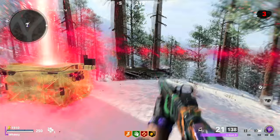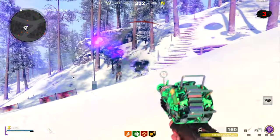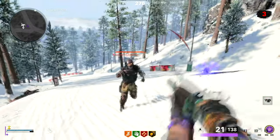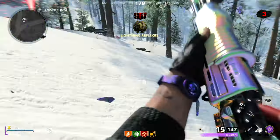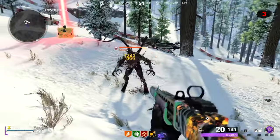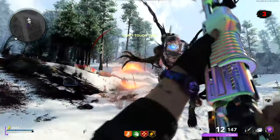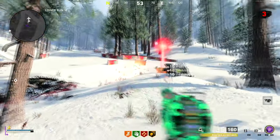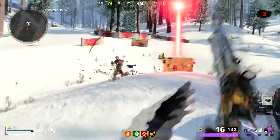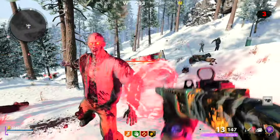Anything beyond that and you really want to focus on getting the max pack-a-punch on both your weapons. Here I picked up a shotgun that was already at epic damage, pack-a-punched it once — pretty effective at level 3 — but compared to what the ray gun will do, just not even close. That's saying something because the shotguns are the most powerful close range weapons in the game.